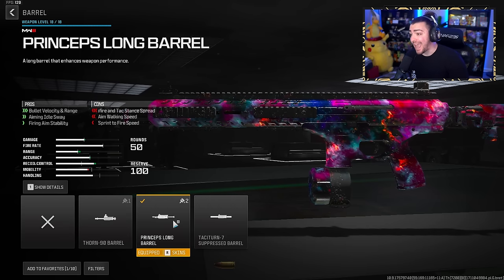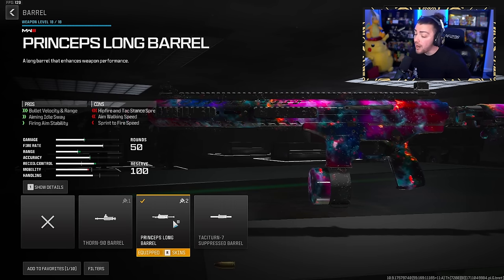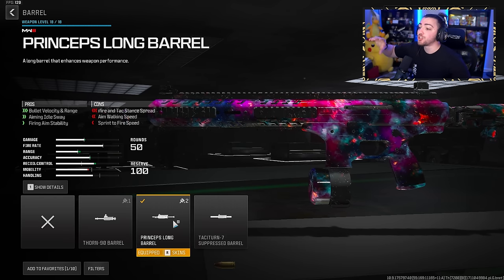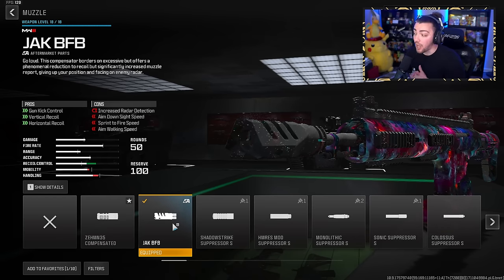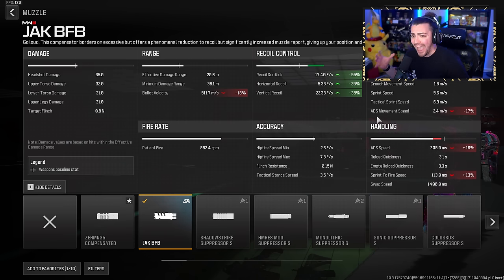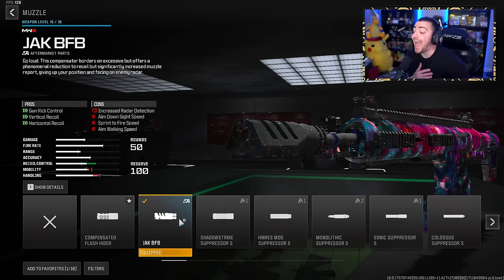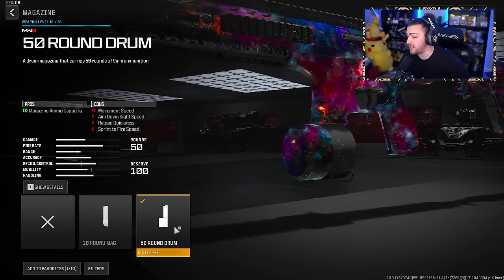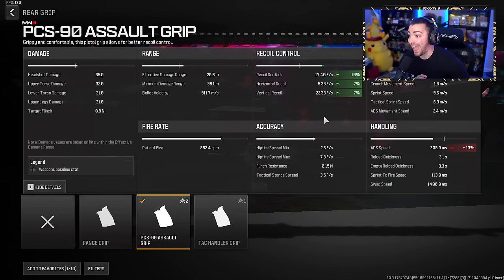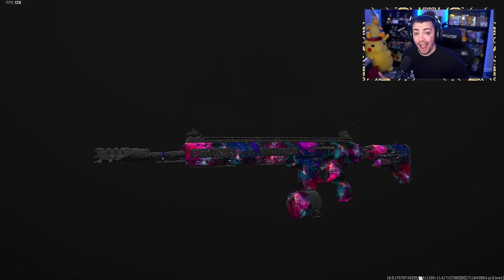Jumping into this class setup. You need to rock the HRM submachine gun. For the barrel, throw on the Princeps long barrel — this will give you those Growl iron sights and also increases bullet velocity, aiming idle sway, and firing aim stability, converting this SMG into more of an AR. For the muzzle, I was rocking the Jack BFB — you get a crazy increase in gun kick control, horizontal, and vertical recoil control, but you're going to be on the radar longer. Alternatively, use the Zem N35 compensated flash hider. For the magazine, throw on the 50-round drum. For the rear grip, the PCS 90 assault grip for even more gun kick and recoil control. Finally, for the stock, the folding stock for more recoil and gun kick control to make this gun a little bit easier to use. Overall, this gun just feels like the Growl and you definitely need to try out this class.